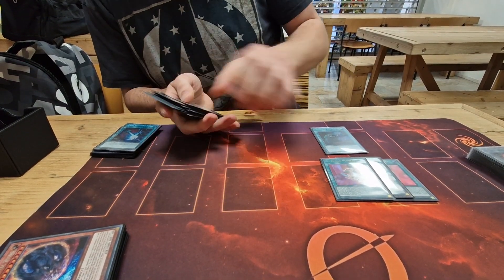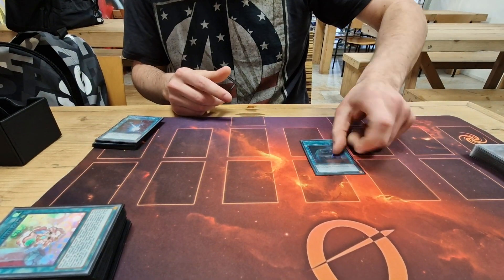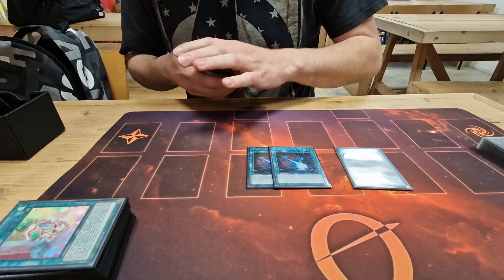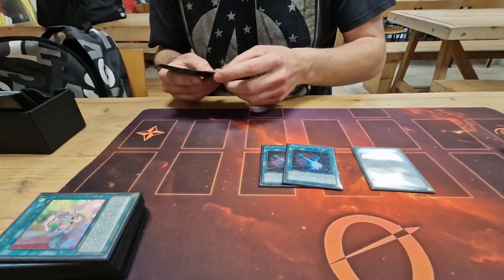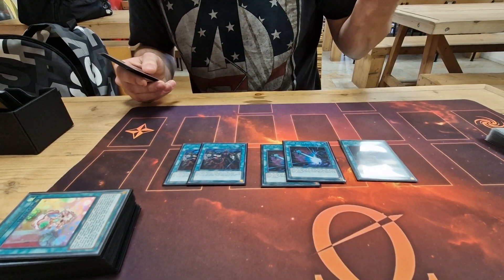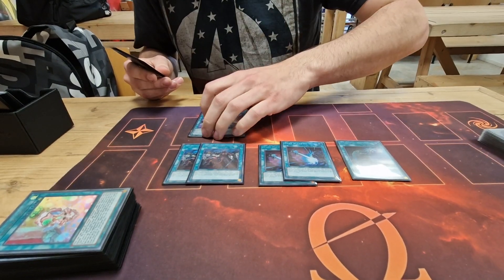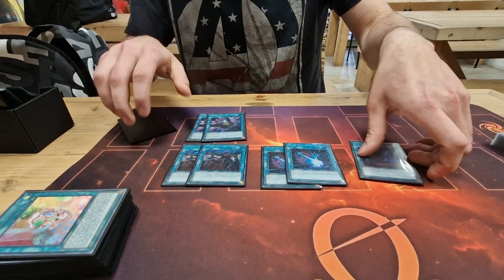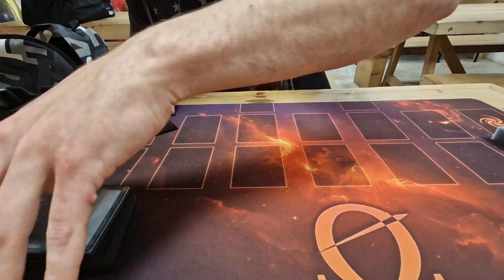I want to play against Droll and Shifter, so I want to have an out. I run two Dark Ruler for boards where I can't beat with normal cards — Dark Ruler is always good. Two Thrust because you can search Dark Ruler or search other things, it's very good. Two Triple Tactic Talents — you should draw two cards and it's very good in this format. We're playing in a hand trap format so it's almost always live, probably 80% of the time.